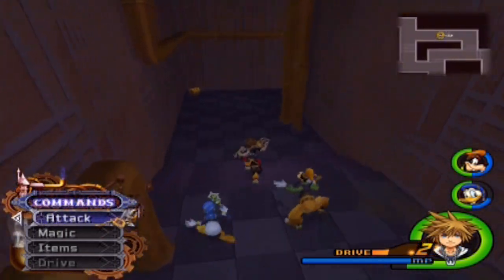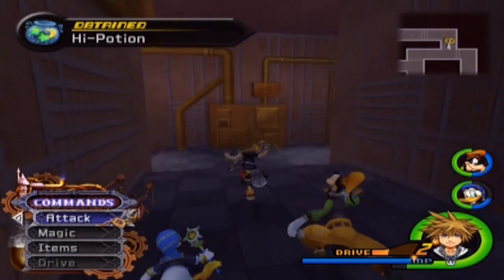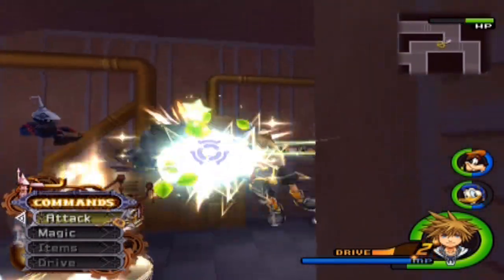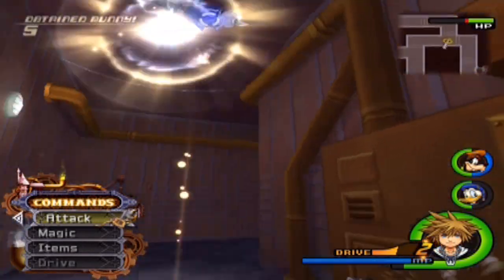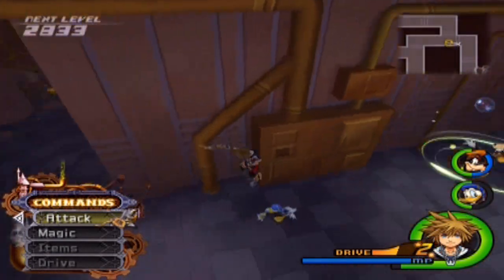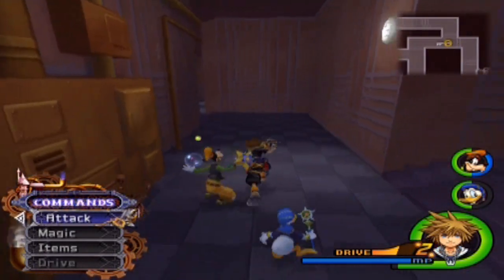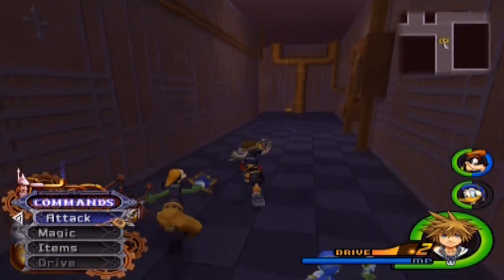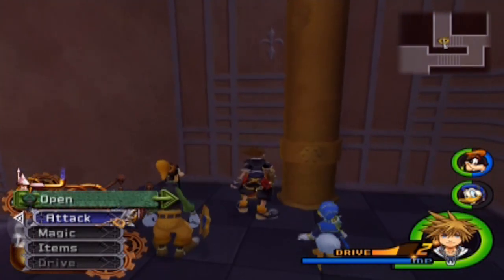But you know what? I gotta give some props to Ansem, because he was able to turn machines into heartless. Which is interesting, because for heartless, you have to... basically I almost said take away their heart, but that's not how heartless are formed. You do something to them — some freaky, freaky magic. Kingdom Hearts is weird because the heartless actually have their hearts, but I think you corrupt their hearts. I should probably know this, but c'est la vie.